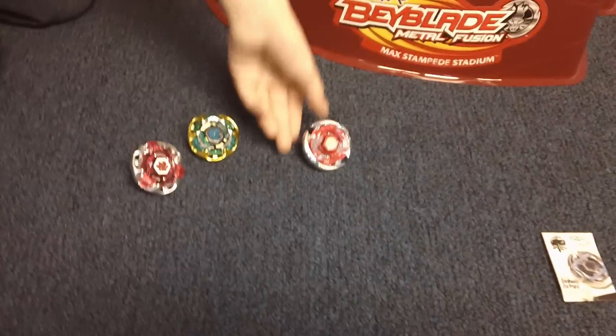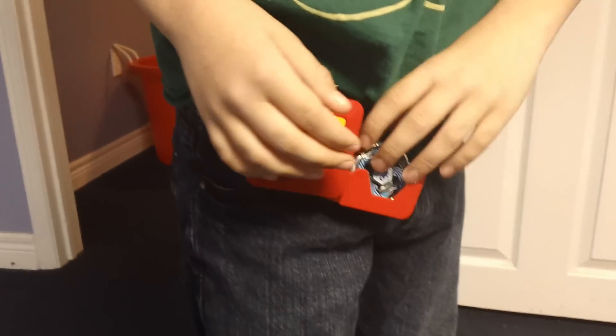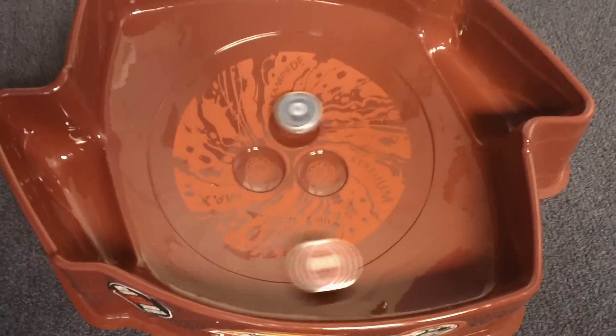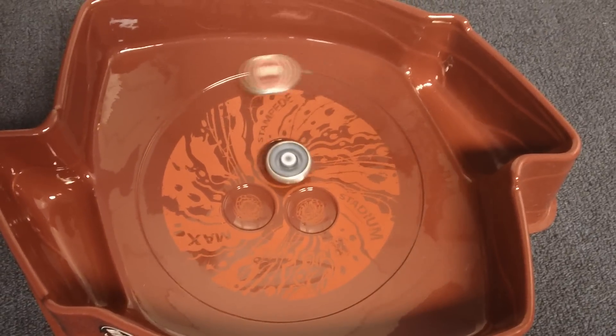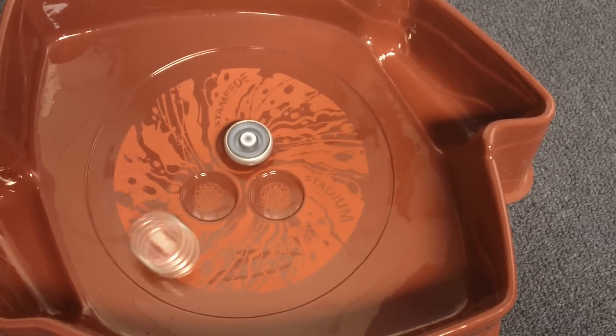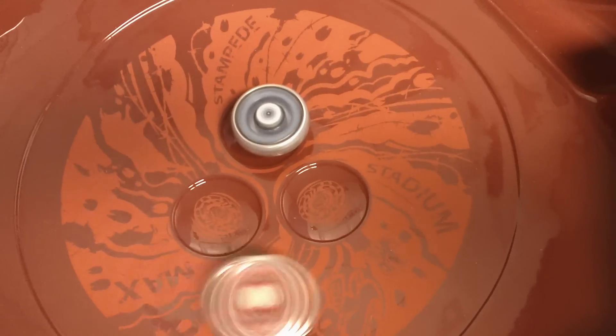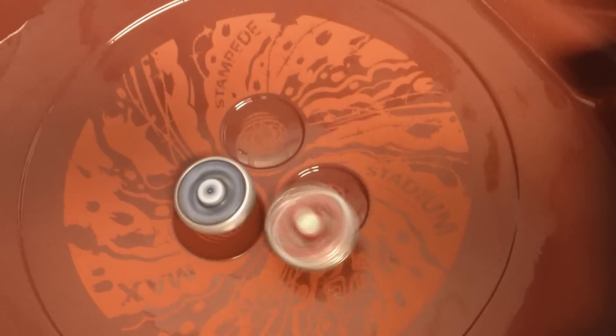Now it'll be Thermal Lacerdis — where's Grand Cetus? Oh wait, here it is! Grand Cetus, as you can see, is actually very special. This is a really great defensive type versus my Beyblade Thermal Lacerdis with W-A attack wings. I put on the stickers because I didn't want to put them on for the first video. Looks like Thermal Lacerdis is going around Grand Cetus, and Grand Cetus is trying to do the same thing but it's stuck in one of the crater holes. W-A, which stands for attack wings, will do lots of great damage on Grand Cetus.